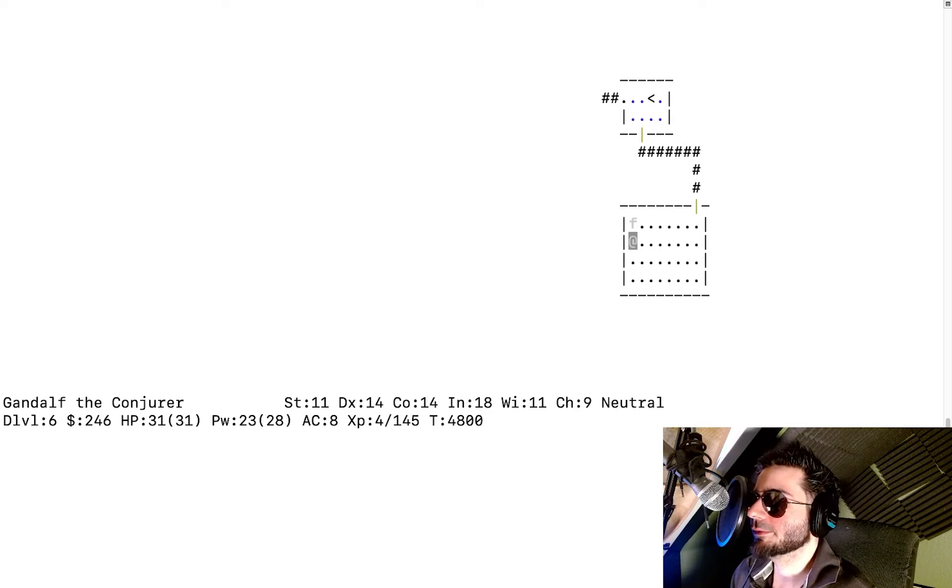Press S a couple times, then move left or right and do it another five times — that's how you search for secret doors. There's nothing here; this room might not have another door. When you have no other way forward, you have to do a lot of searching. In dark corridors, send the cat in front so you don't suddenly stand in front of a cockatrice.